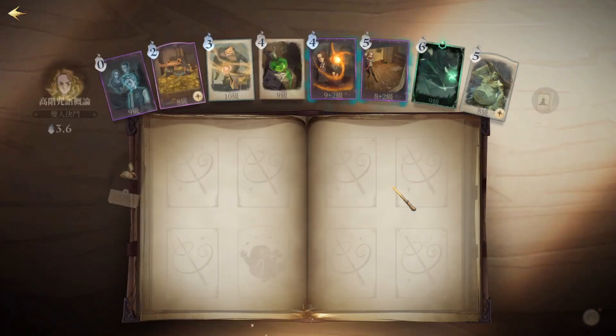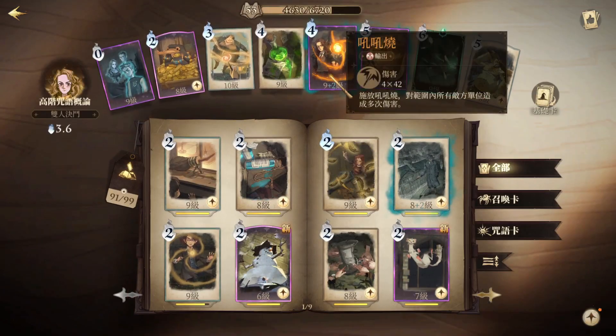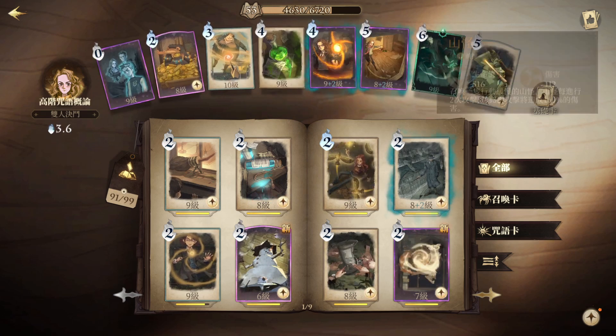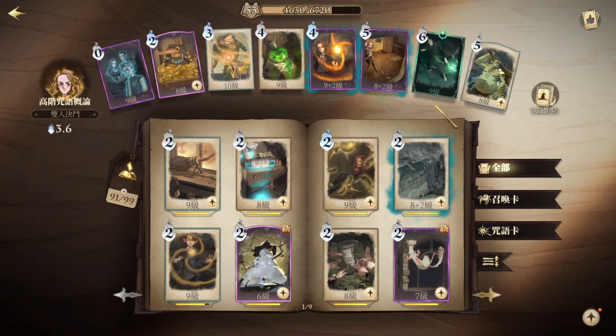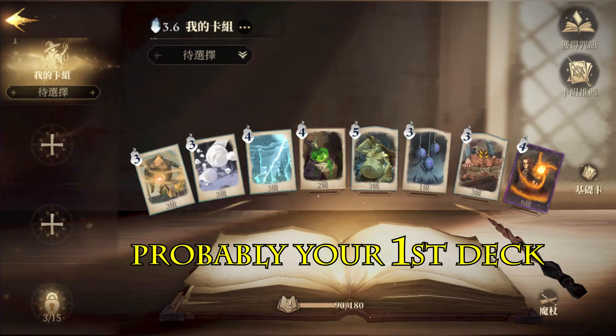Your first deck is going to look something along the lines of: you're going to have Incendio, you're going to have Inflatus, you're going to have a Troll - and I have that image so I'm going to put that on the screen. This is pretty much a guarantee as to what your deck is going to look like as soon as you get one in Harry Potter Magic Awakened. This isn't just to push you into a corner and force you to learn specific cards - it's actually to help teach you the game, which is phenomenal.